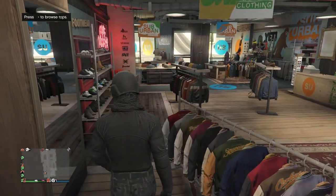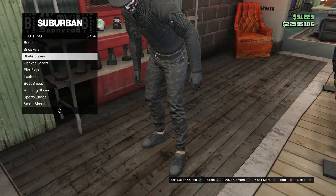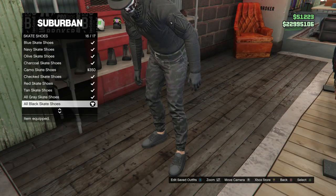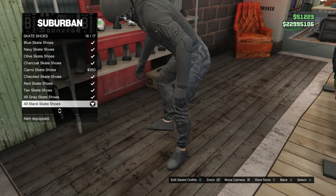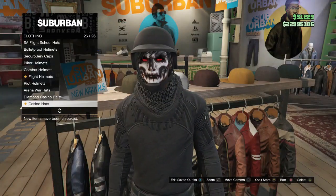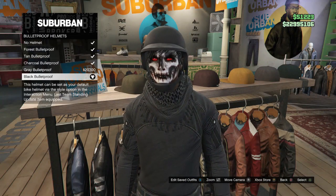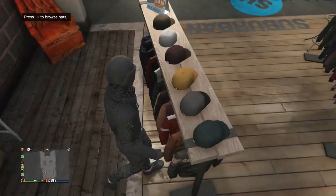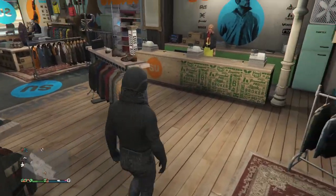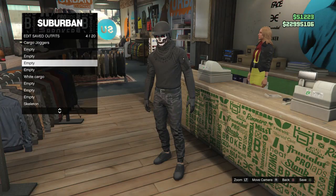After you have that, go to Shoes, go to Skate Shoes on slot 3, and buy the All Black Skate Shoes on slot 16. After you have the shoes, go over to Hats, scroll down to Bulletproof Helmets on slot 18, and buy the Black Bulletproof. You don't need to leave the clothing store for this, so you can just save this on any other slot.